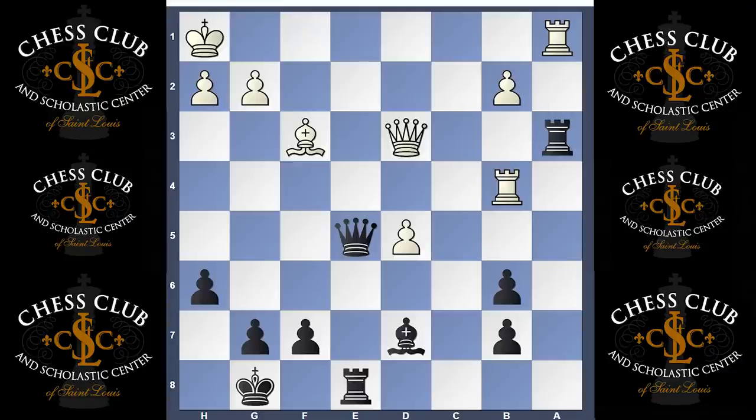If you take with the rook in this position — rook takes a3 — again, we check on the back rank and it's mate.